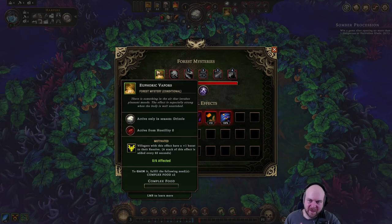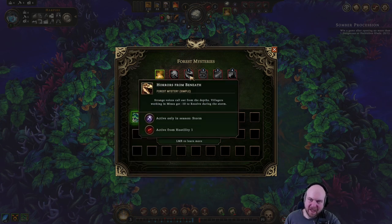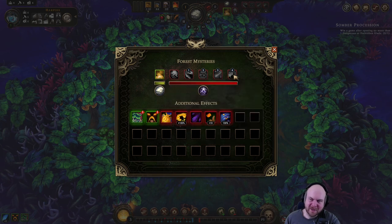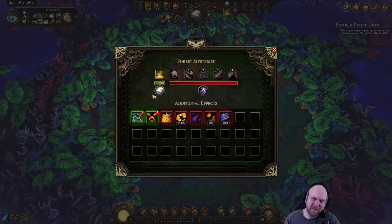Good mystery. Villager resolve goes up if we have complex food. Mining bad. Gathering harder during the storm. Global fruit production goes down. And we have to pay amber. So these aren't bad — we can't blame this for losing.